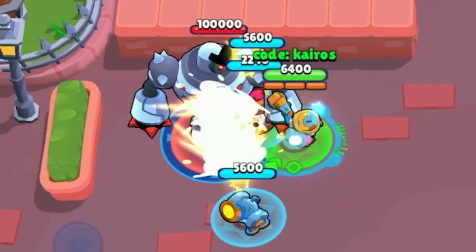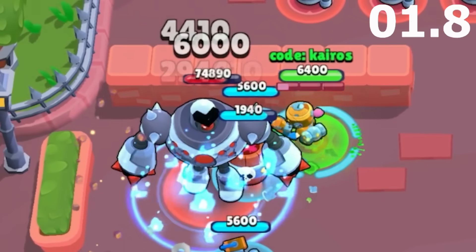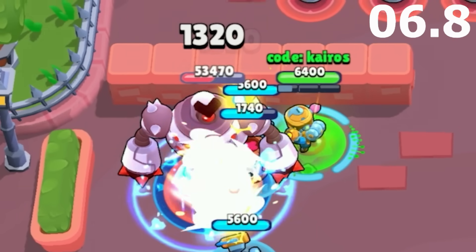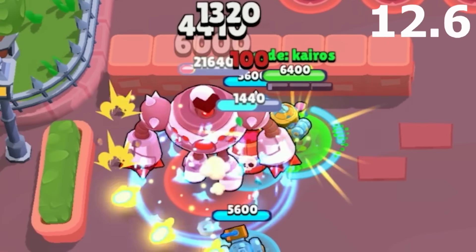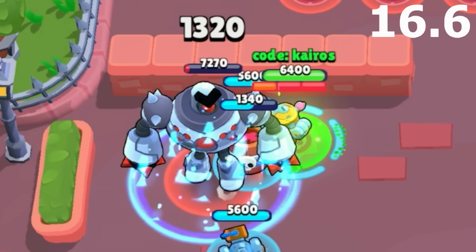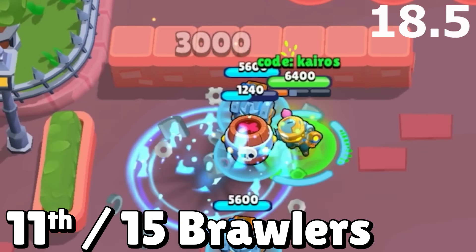Next is Penny, and I let Penny cheat a little bit in this test just to show how strong her mutation can be. I let her use the pet damage gear since she gets two mortars. She also places her barrel right in front of the boss in order to deal huge splash damage with each of her attacks. She defeats the boss in 18.5 seconds and just squeezes into 11th place.